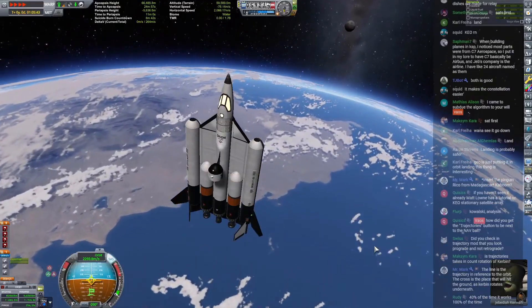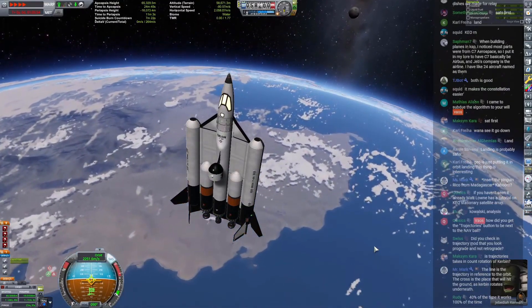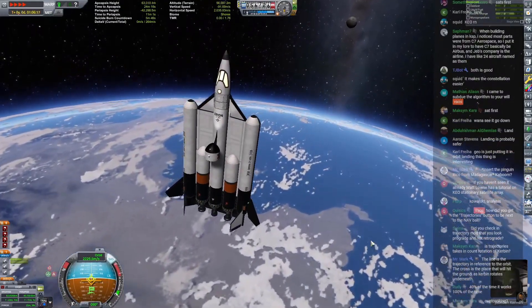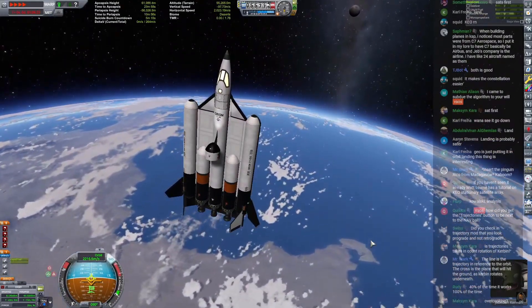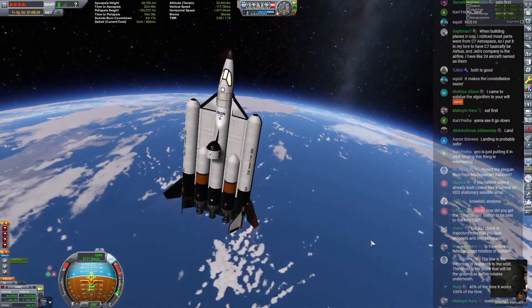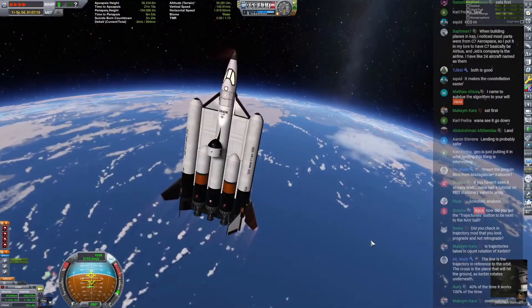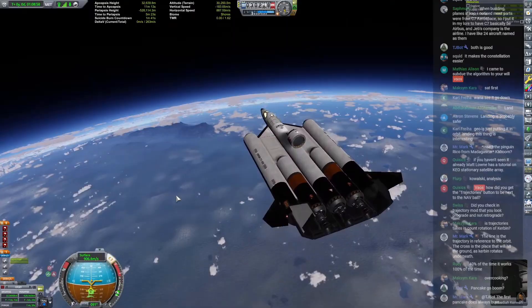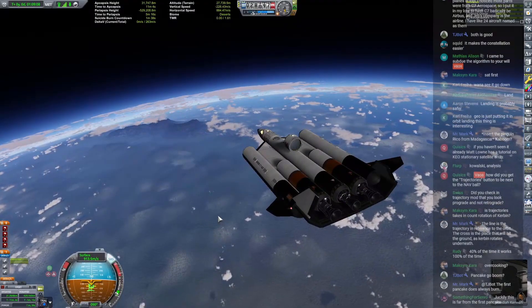Kowalski analysis — it's not looking very good, sir. A lot of people are saying we're going in really steep, but this thing is very lightweight because we have barely any fuel left, and it's designed like a pancake — it will stop very quickly without blowing up. We're at 900 meters per second and we just re-entered the atmosphere.